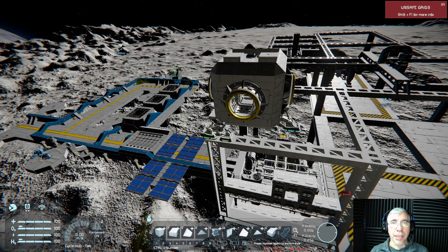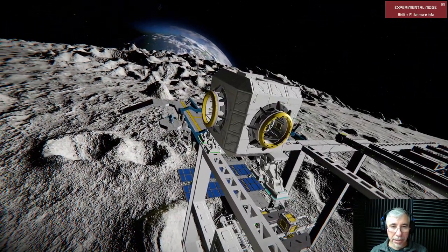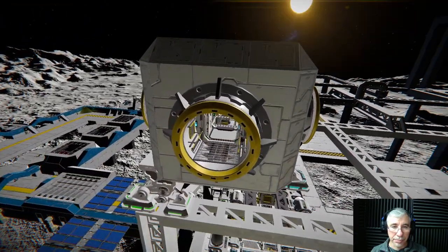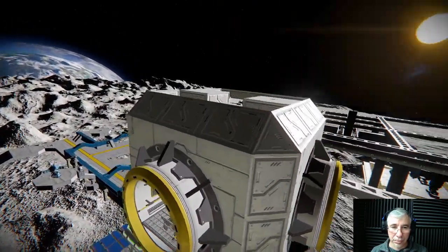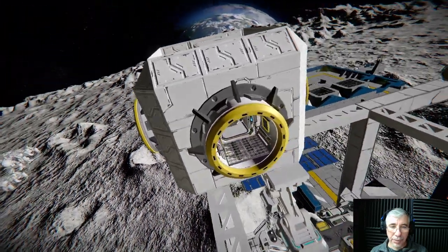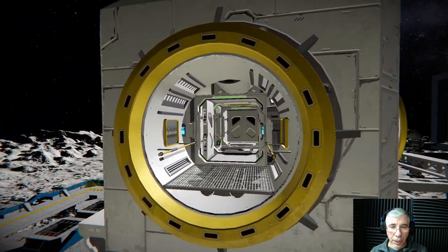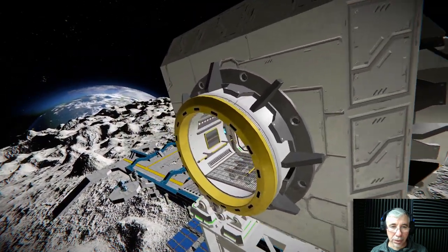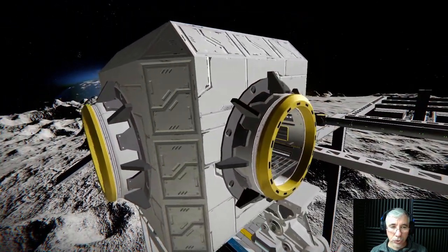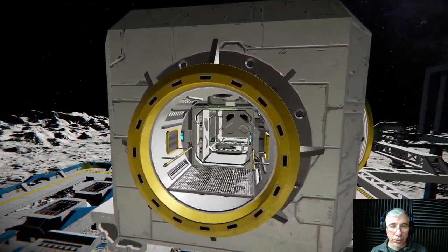Hi gamers, I'm Cybersettler and today we're playing Space Engineers. If you remember the last video, I was making these modules to create a space station or a base in an asteroid or moon. Something occurred to me because I was showing this connection — these connection rings here — where you can connect two of these like a docking port and they will transfer power and also items.